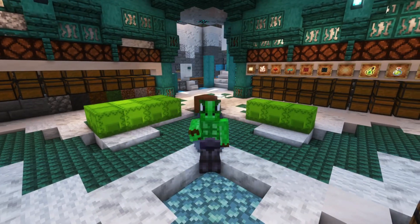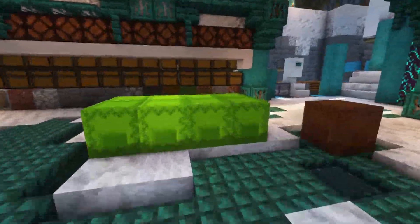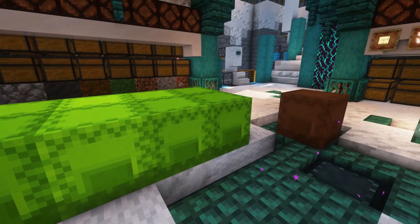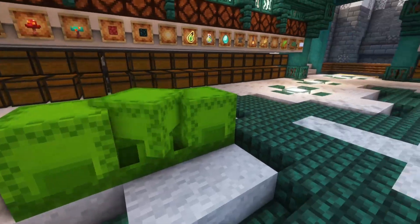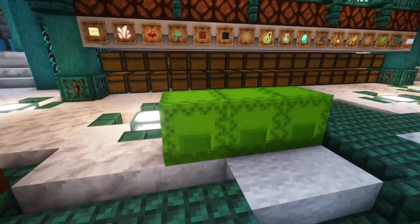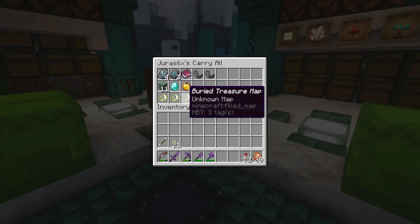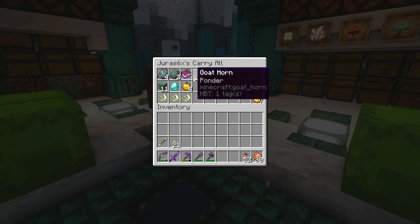We managed to get quite a bit - it was quite a successful trip. With what we have already of copper, we've got almost eight shulkers of raw copper ready to smelt. We did get almost three shulkers of calcite, and then we got a few extra things from treasure maps, shipwrecks, and that sort of thing.